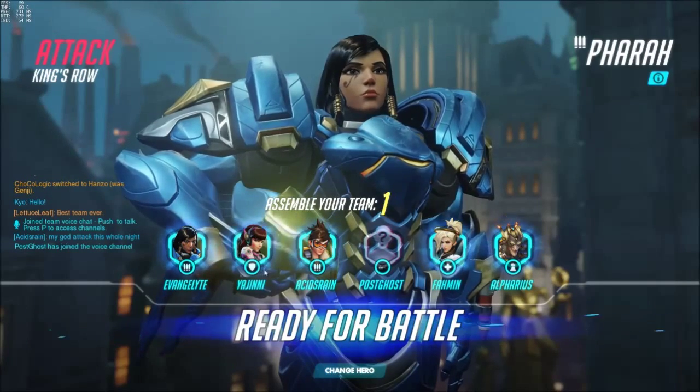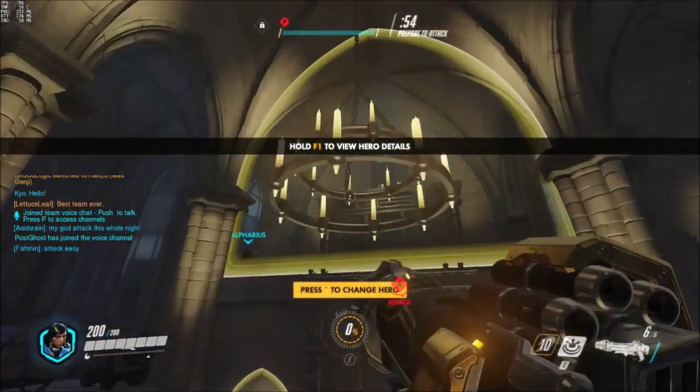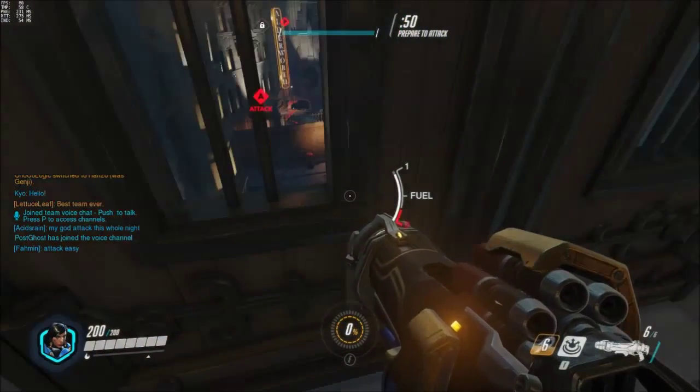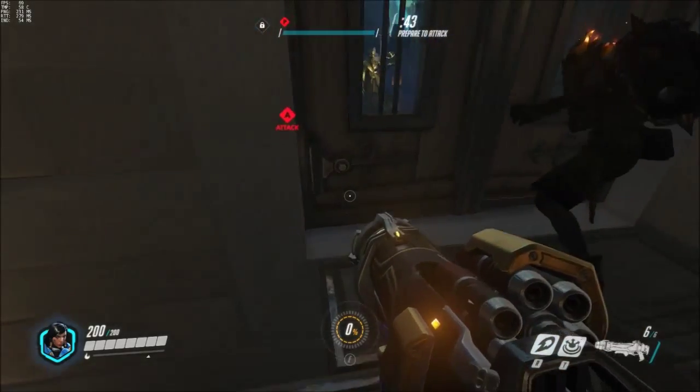Pharah's main weapon is a rocket launcher, which allows you to have really good AoE, and she's very high mobility. Her ability called Jump Jets thrusts you up into the air, so this way you can get really high vantage points. Also, if you hold down the jump button, Pharah has the ability to hover for a little bit.